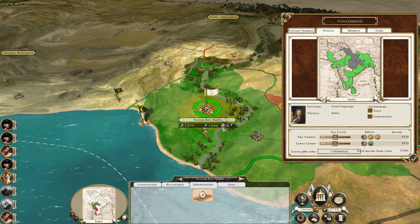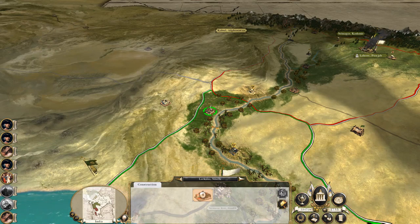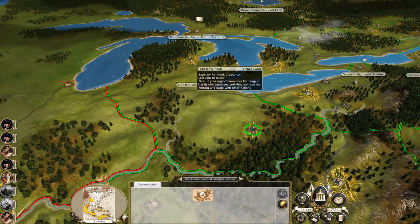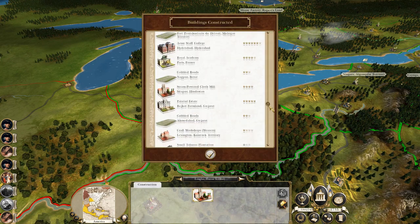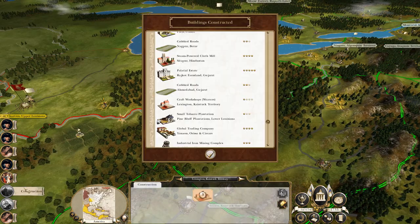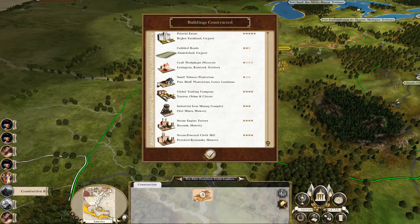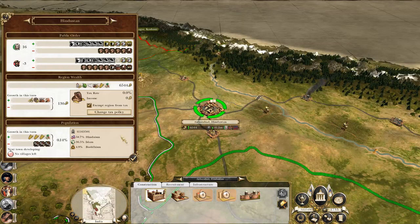They probably didn't like us — we did advance a bit too quickly. We've got a church school started to start converting, although they're probably going to rebel next turn and take it because we don't have much of a garrison. We'll then just siege them out with a proper army. I see my policies are pretty bad, particularly in India — well, yeah, it's because I'm taxing the crap out of them. The Indian territories can be some of the richest in the game — lots of gems and goods in demand.